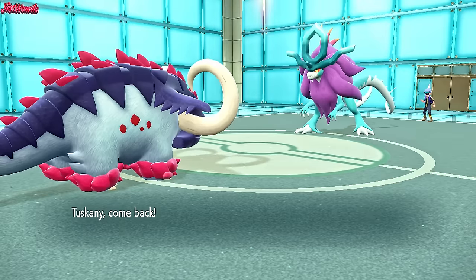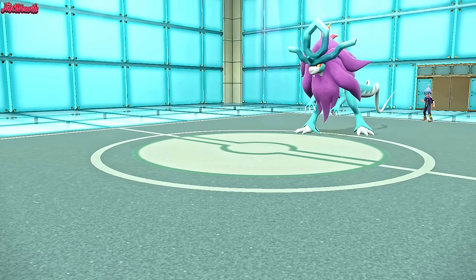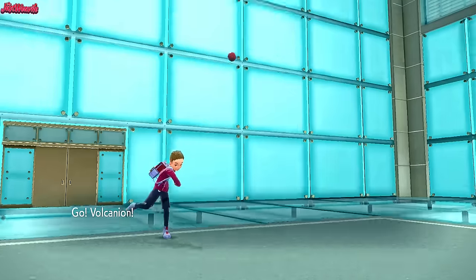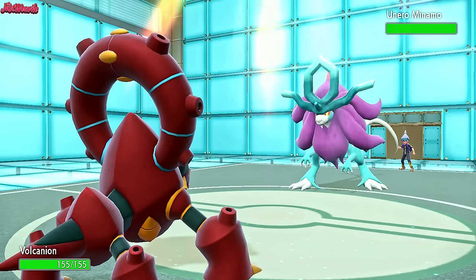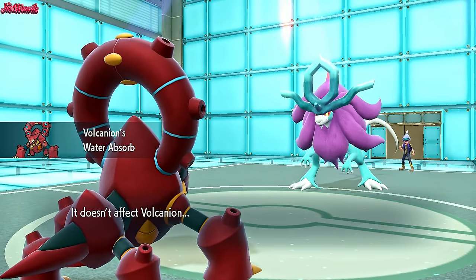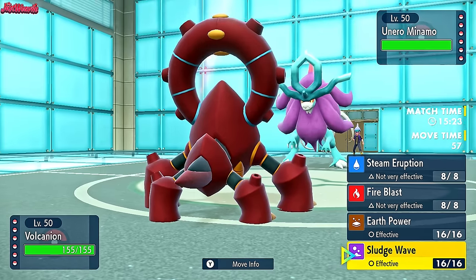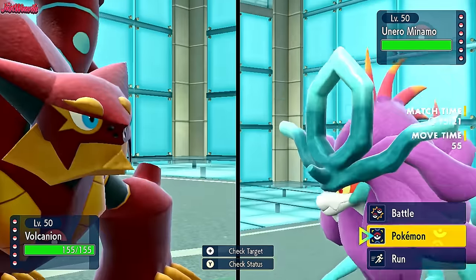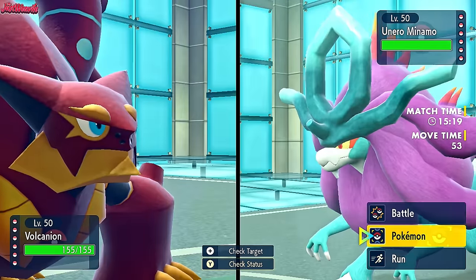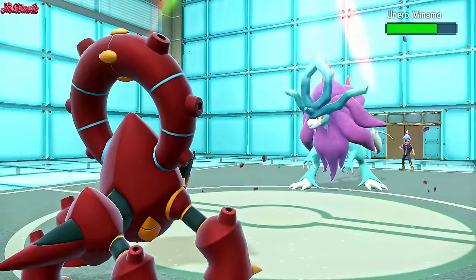Let's go for a Volcanion switch right now. Volcanion can definitely take on Walking Wake, no problem, unless they go for Draco. Volcanion comes in, they go for Hydro Steam — absolutely fine by me. If they're not Booster Energy and are Specs, we'll probably see a switch. But I'm just going to go for an Earth Power anyway. They stay in and take the Earth Power like a champ. They go for Dragon Pulse, which 2HKOs us — unfortunate.